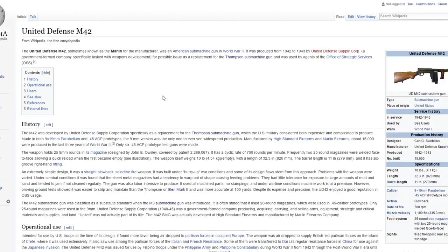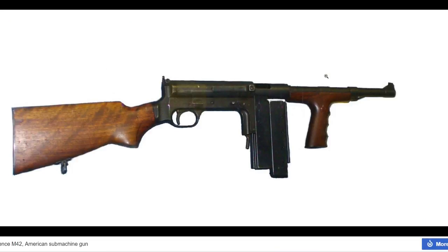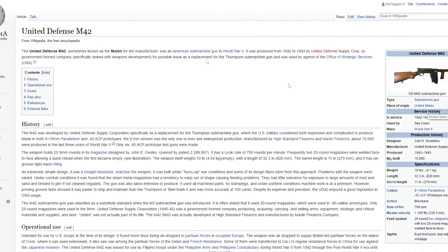This is the UD M42 - the United Defense M42 - made by Marlin, a United States submachine gun. I picked this because it kind of looked like a Tommy gun but also had these weird clip things. It was a good-looking gun from the United States, so very good possibility we can see this. This was the only war this gun was seen in and it only lasted for three years.